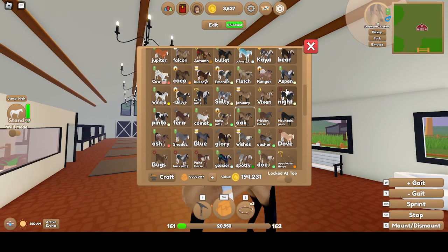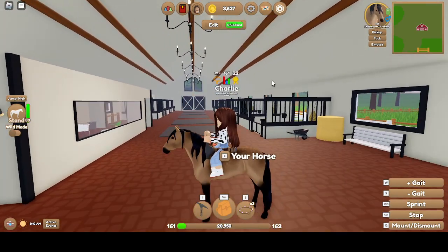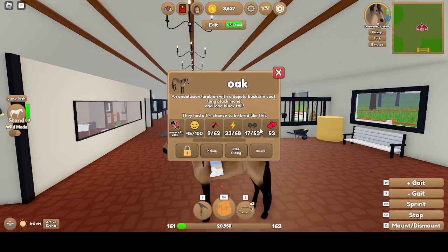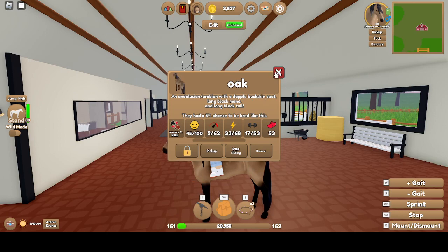Then there's Oak, who has the same coat as Vixen. It looks like I'm trading this guy. Stallion, Energetic. 9 Speed, 33 Stamina, 17 Strength. Black Mane, Black Tail, Dapple Buckskin Coat.